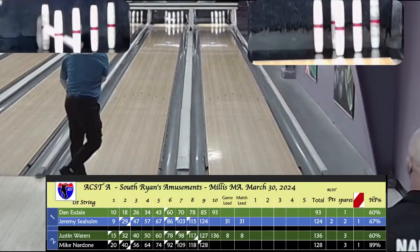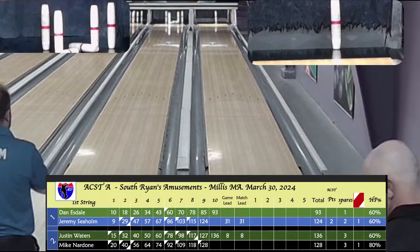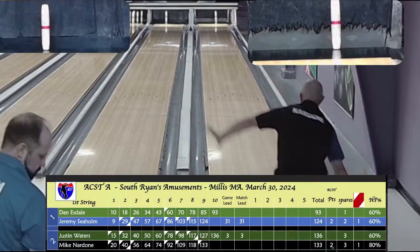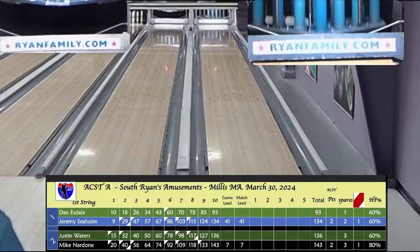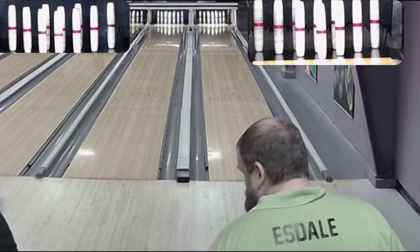8 of 10 on the head pin for Nardone. Jeremy finished 6 of 10, tailed off at the end. Seholm shooting at the 1-6-8-10 for a spare bid and doesn't get the 8 pin. 10-box for Nardone for a very respectable 143-to-136 victory over Justin Waters. 10-box for Seholm puts him at 134. Great scoring so far — not too many people take points from Justin, but Nardone just did.